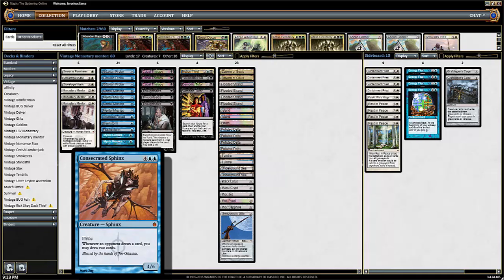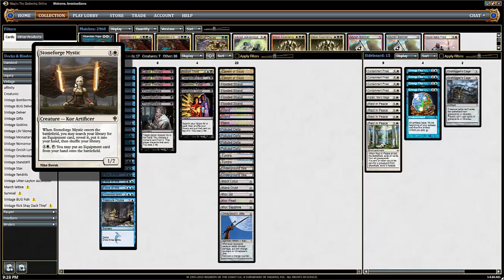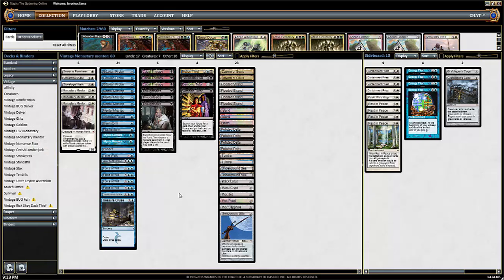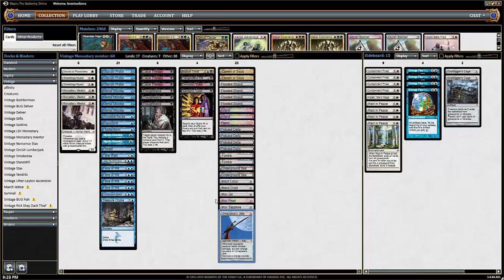Consecrated Sphinx is awesome too. We've got a couple of Cavern of Souls to keep our Monastery Mentors from getting countered. Honestly, everybody says Stoneforge is good enough for Vintage — I am not 100% convinced of this at this point. I probably should run a Batterskull. I didn't think there was room, and there are a lot of other Mentor decks, Pyromancer decks, and Delver decks — that's why I wanted Batterskull, because it'll kill all that stuff.